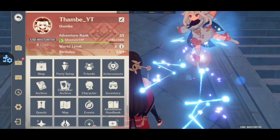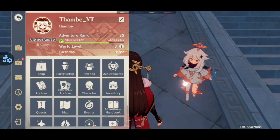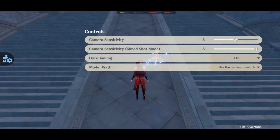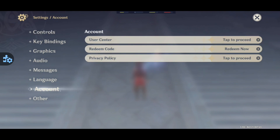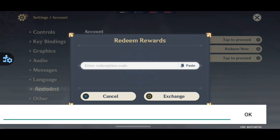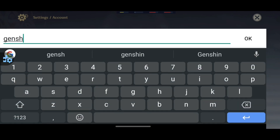You don't have to go to the website to redeem your codes anymore. Now you can go to the settings and go to accounts — there you can see redeem code and you just have to enter the code over here.